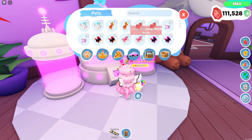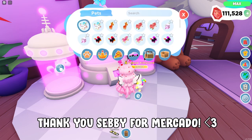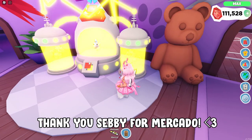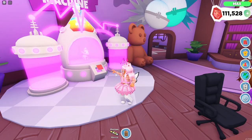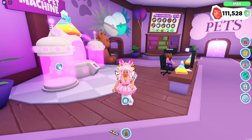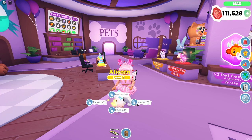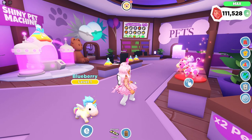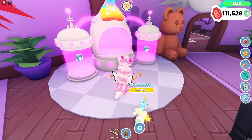Moving on to the next pet — my alley corn! I actually had two of these and ended up trading one away, so I only have one left. This is actually one of my very first godly pets in Overlook Bay, and I'm going to name him Blueberry because that was his original name. I'm going to work on making him a rainbow shiny too — I'm 100% positive he's going to look so cute.